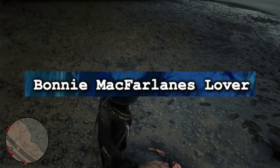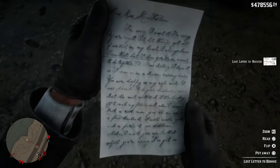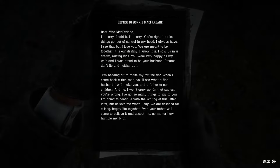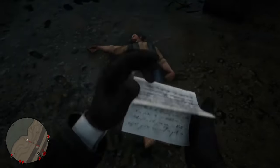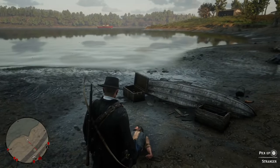Bonnie McFarlane's Lover. You can loot a random man outside of Van Horn who was involved in some sort of shipwreck — still alive but barely — who says 'I never stopped loving her, tell her that.' He has a letter on him addressed to Bonnie McFarlane detailing his love for her and how he was going to come back for her after becoming a rich man, but clearly he did not. It's a really cool little easter egg that ties back to a character who's pretty important in Red Dead Redemption 1, even without being a really big overt reference.